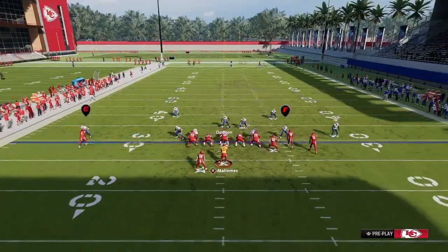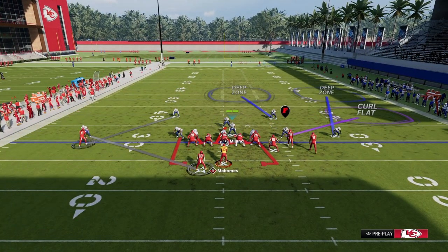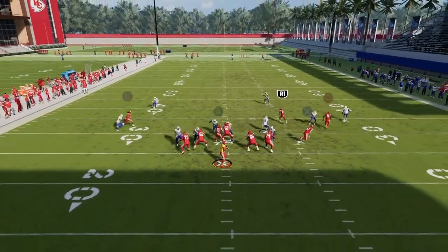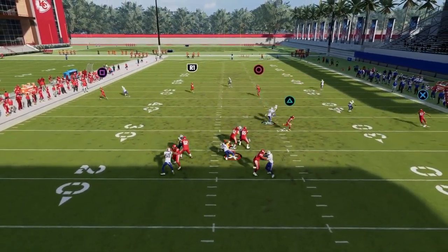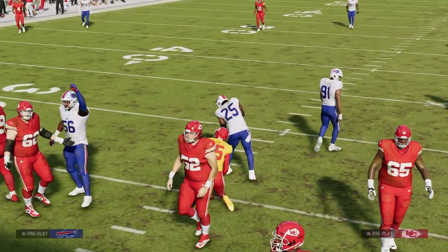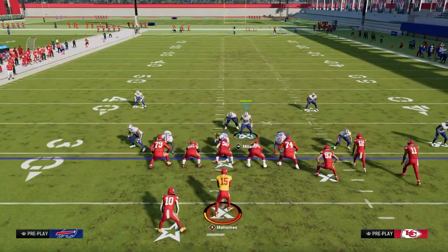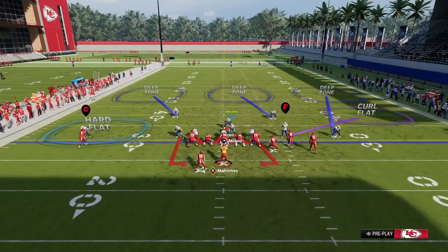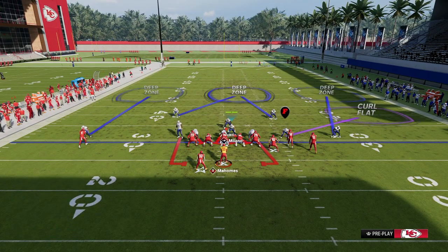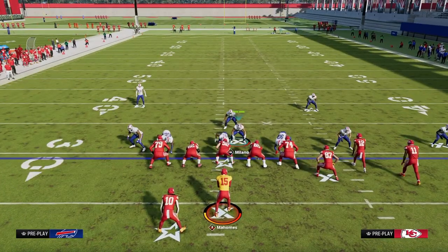The beauty of this being a two-high safety defense is it also affords us the ability to do some scissoring over here on that left side. You can do all of this from Cover Three Cloud relatively easily, and the pressure is pretty decent — it's going to come in a lot, and the main ways people block the dollar blitz are not going to work for the 3-3-5-Odd blitz. Another coverage I really like to run is we're going to middle third this guy, inside third this guy, and deep half — basically playing Cover Two to the right side.